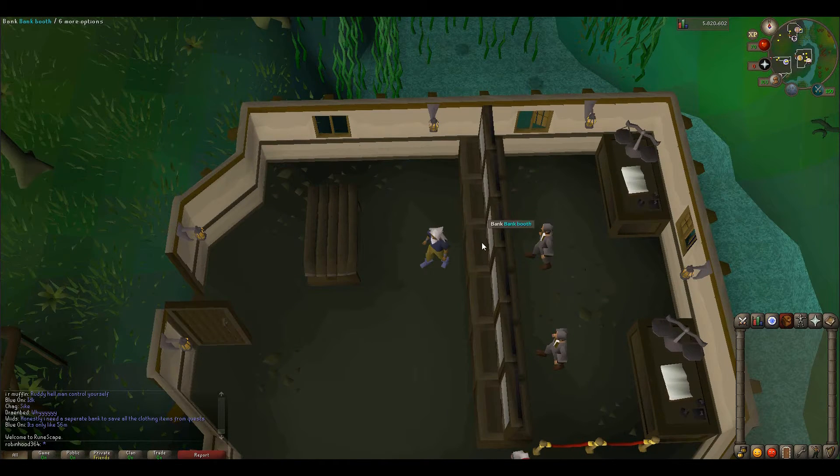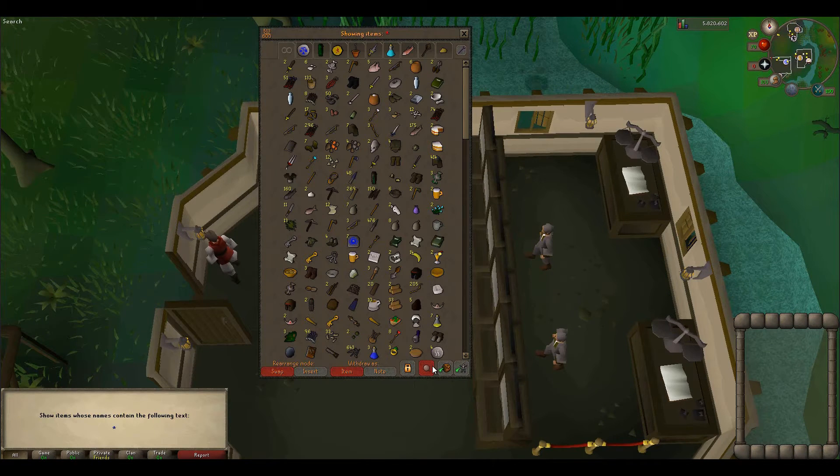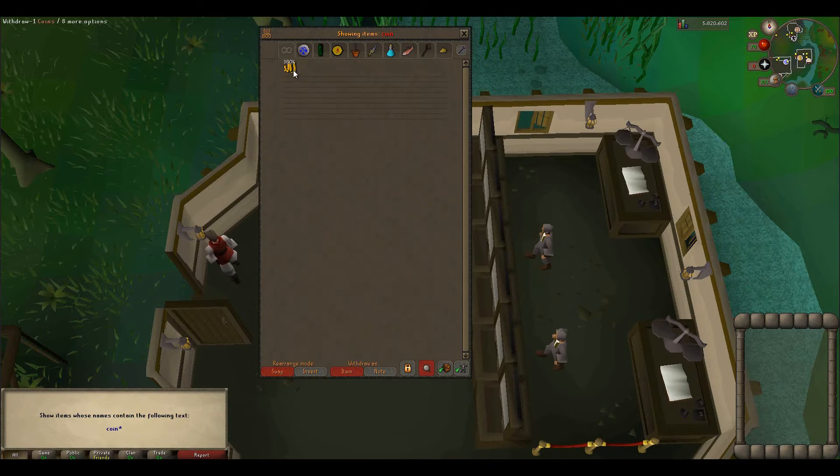Hello everybody and welcome to another money making guide. This one has very low requirements — all that you need to do is finish the Priest in Peril quest, which legitimately has zero requirements. All you have to do is kill a level 30 monster, super easy.